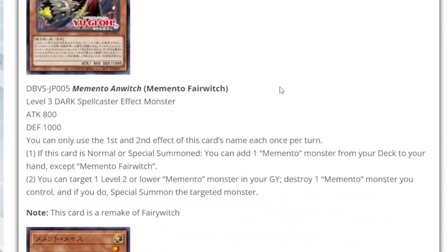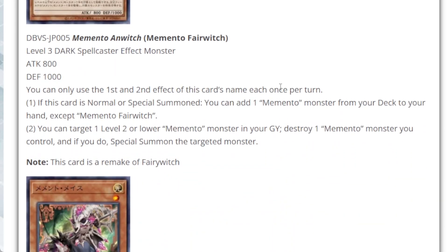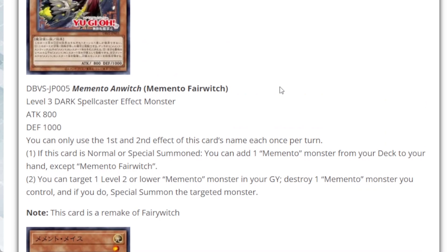Next we have Memento Fair Witch — a Level 3, Dark attribute, Spellcaster type monster with 800 attack and 1,000 defense. On normal summon, you can add one Memento monster from your deck to your hand except for Fair Witch. The second effect lets you target one Level 2 or lower Memento monster in your graveyard, destroy one Memento monster you control, and if you do, special summon the targeted monster. This is a remake of the original Fair Witch — one of the old fairy-like spellcaster cards riding on a broomstick.